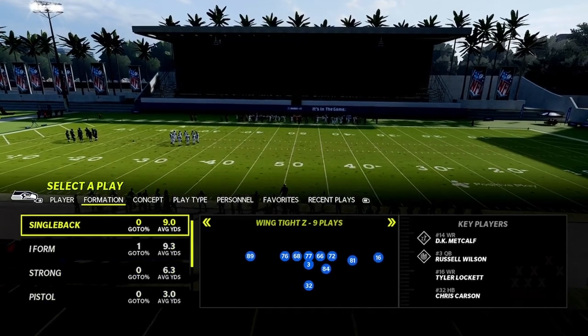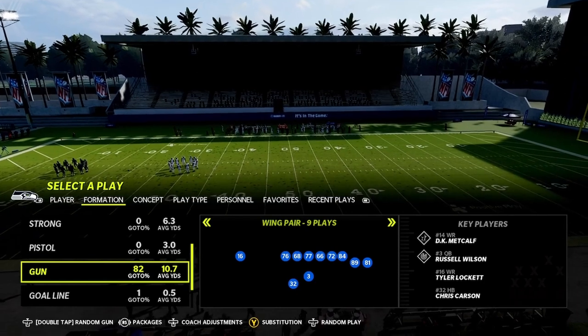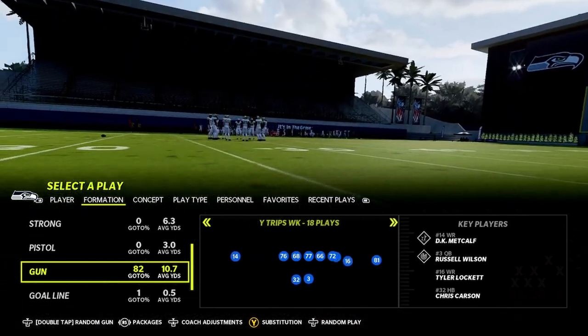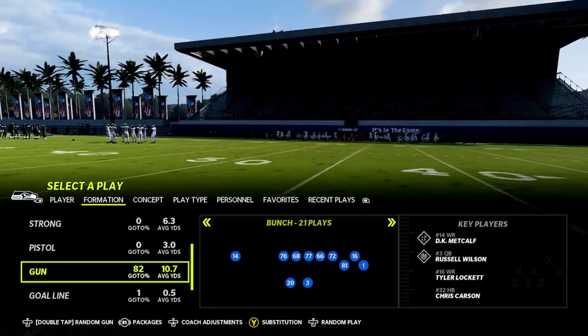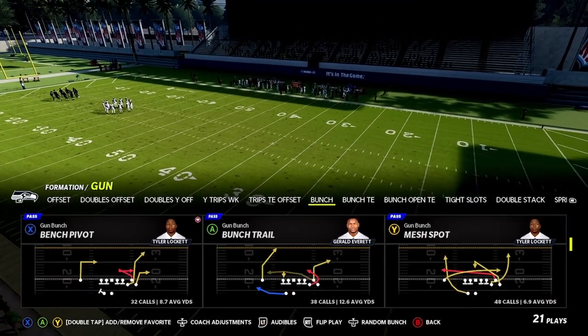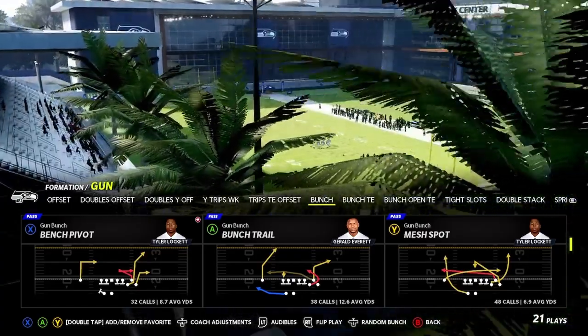The playbook we are in today is the Seattle Seahawks, but you can also use the Chiefs and Las Vegas Raiders playbooks to do this. The first play I will be showing you guys is in the Bunch formation — it's called Bunch Trail.